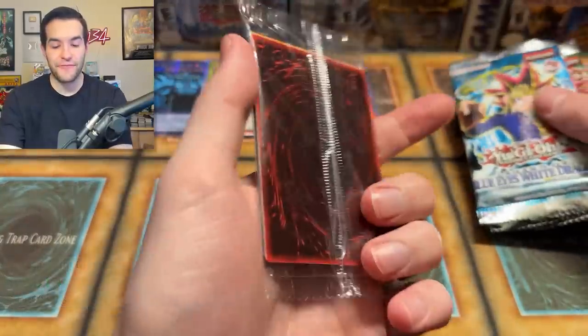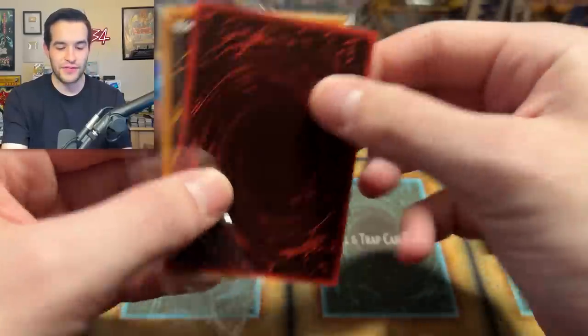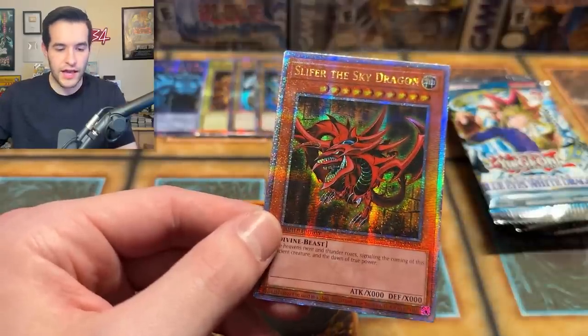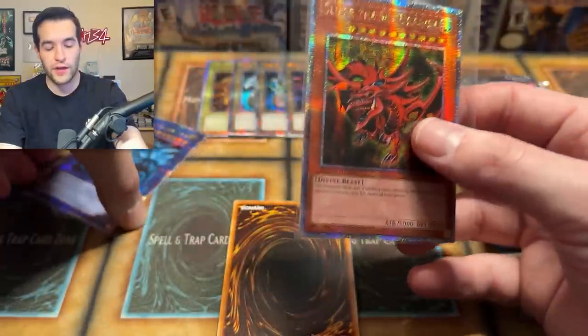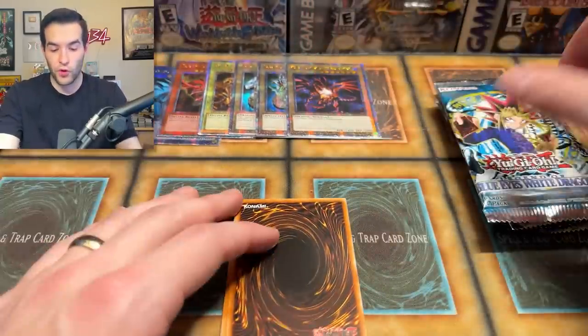Is it the Slifer? Yes, it is — we got the Slifer! That's the full set! We have done it with the 25th Anniversary. Let's check the Slifer out — ooh, yeah, that is nice. We've got to check for misprints. I think it was Obelisk that had the wrong thing — it didn't say Divine, it said something in German. So there's the full set right there, guys.